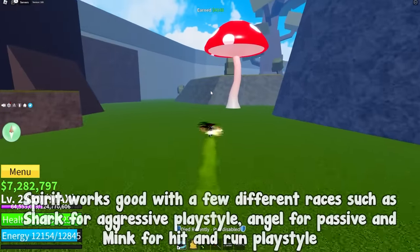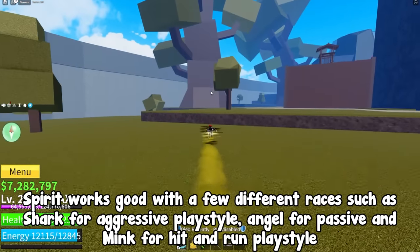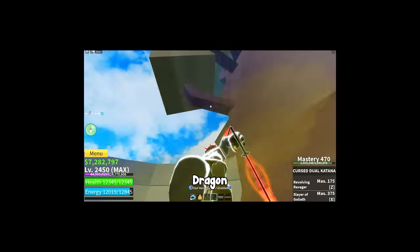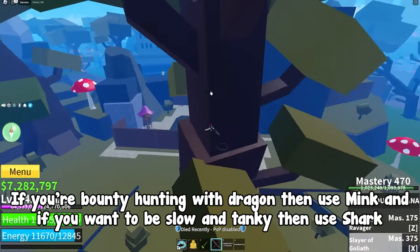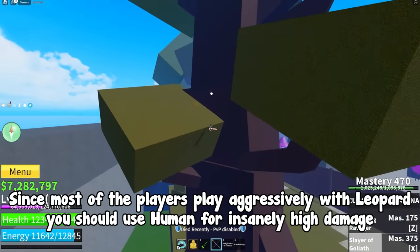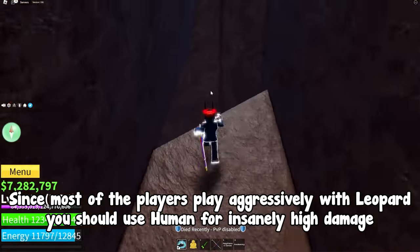Next fruit, spirit. Spirit works well with a few different races — shark for aggressive playstyle, angel for passive, and mink for hit-and-run playstyle. Dragon. If you're bounty hunting with dragon then use mink, and if you want to be slow and tanky then use shark. And the last mythical fruit is leopard. Since most players play aggressively with leopard you should use human for insanely high damage.